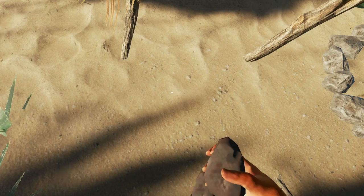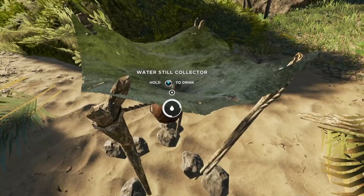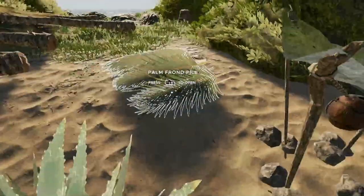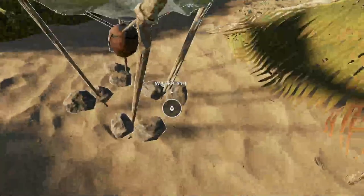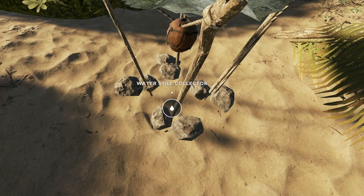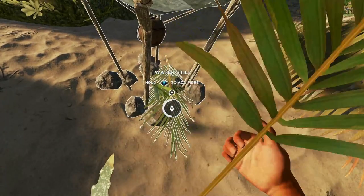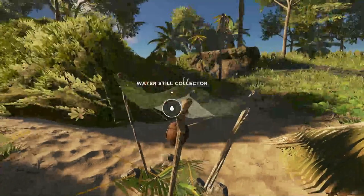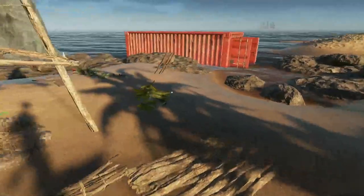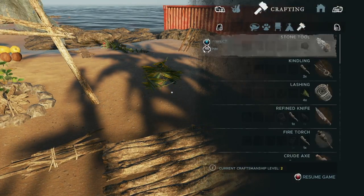We'll just drop it on the ground and eat one. We need a drink — a couple drinks. Let's go ahead and fill it back up with the palm fronds for now. Just take out your palm fronds and add them in, making sure they're in your hands so you don't accidentally drink all your water like I just did — whoopsies.